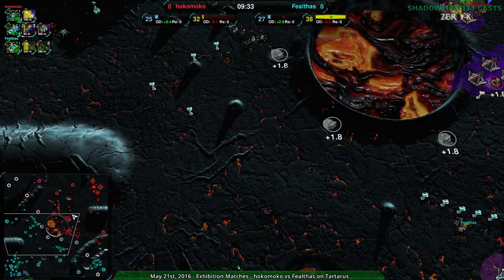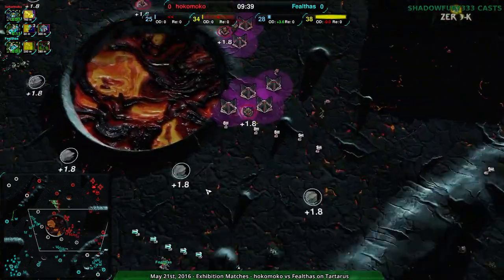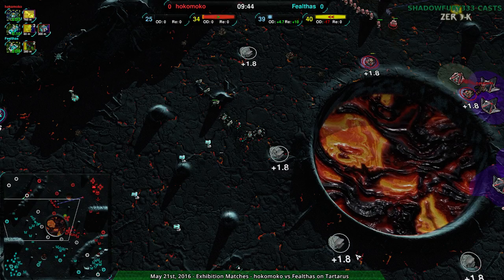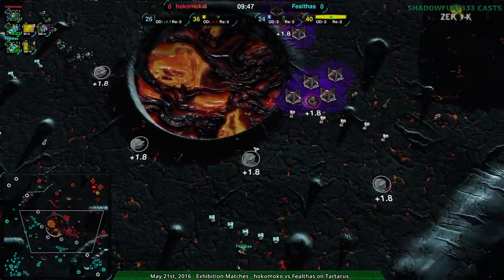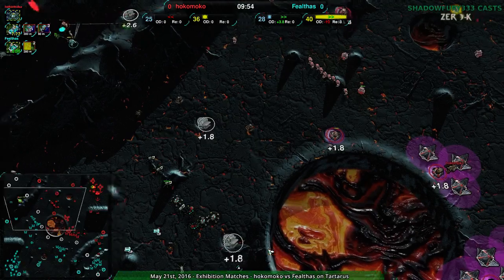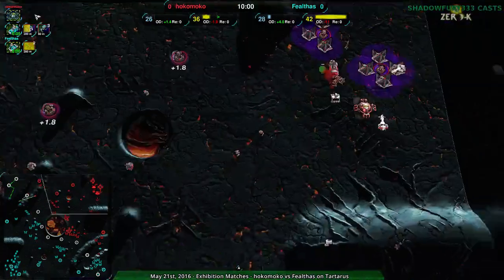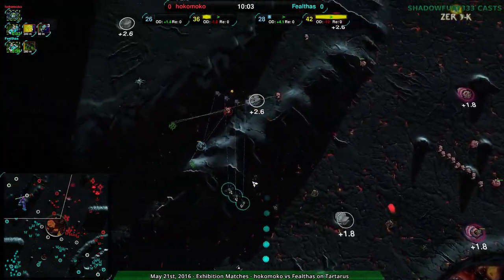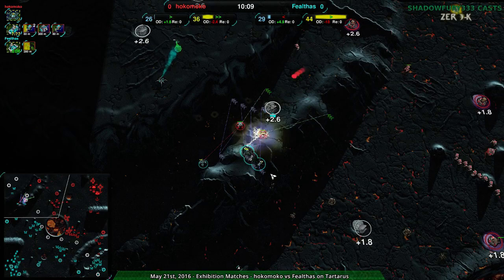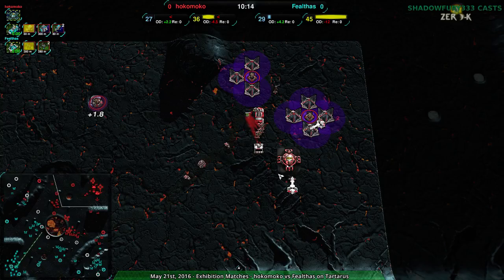Hokomoko hasn't really lost a lot for not having the northwest and southeast plateaus, and Felthas hasn't pushed too hard taking plateaus either. Hokomoko has evened it out by taking the ground. Felthas has safer expansions, but not more expansions. I don't know why they're not taking these two metal extractors — only Felthas can go over the center crater. There's no point not getting money you could have gotten. At any rate, we do have gunships up, a brawler up — and I'm guessing it's going to be used to try to break down all these defenders.